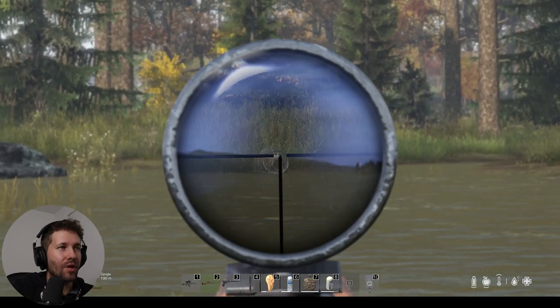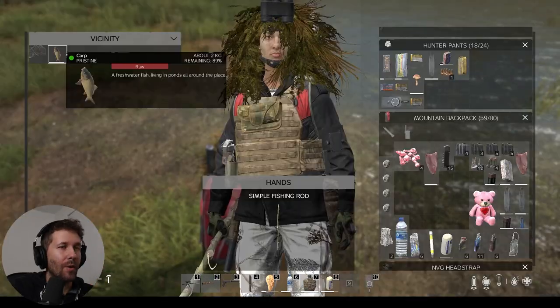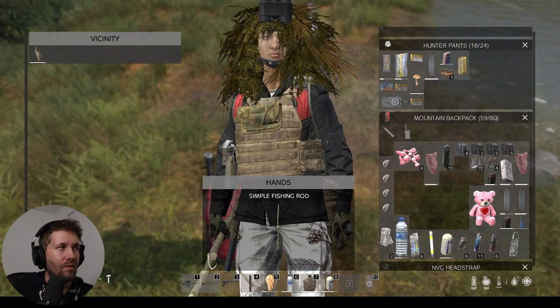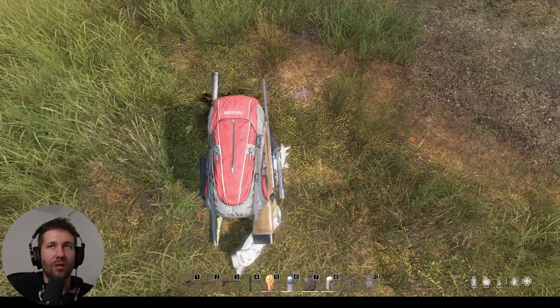It looks like our fish trap has caught something now as well, so let's go check that out. We've got a carp in our fish trap. We'll just take that out of the fish trap and gut and prepare this carp as well.